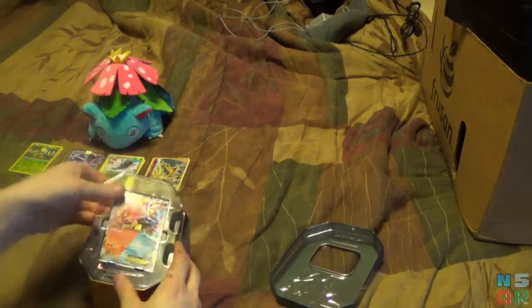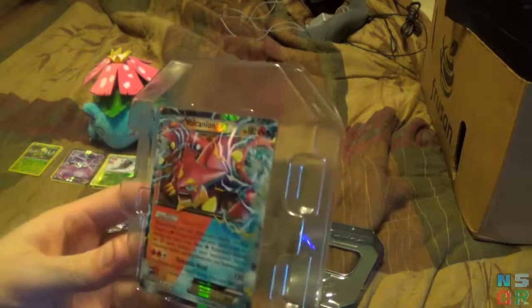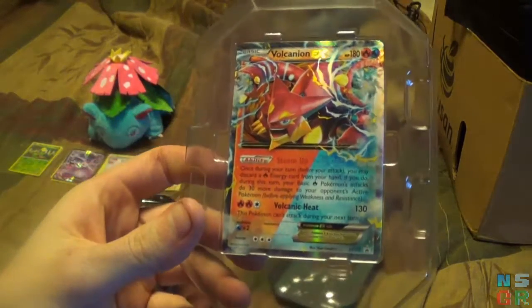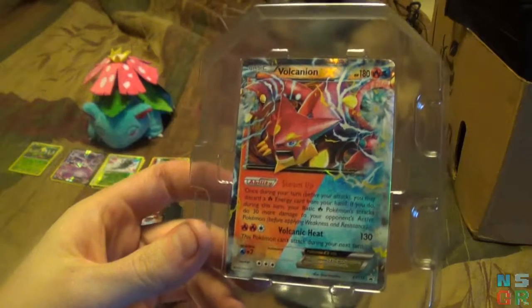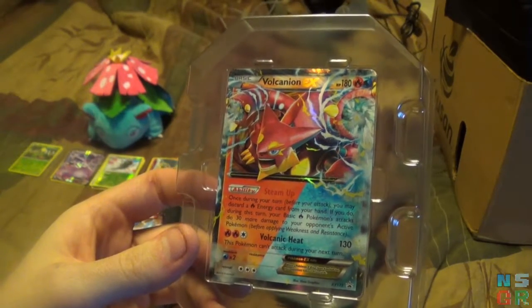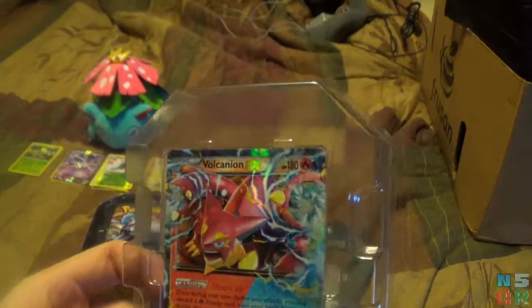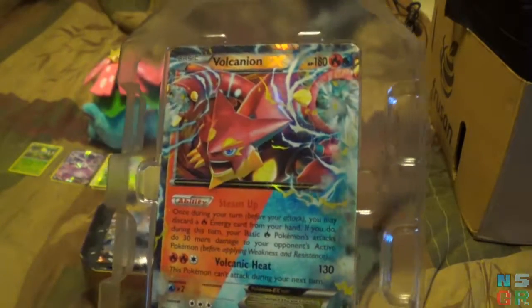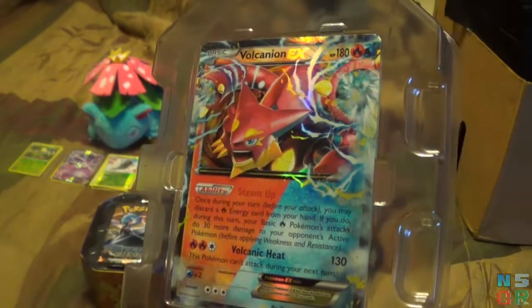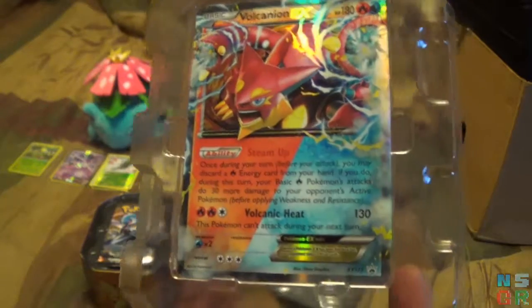Going to pull out the Volcanion EX. Very nice dual fire-water type there. I think this Volcanion might have been the first dual type like this — at least in the card game. Obviously they've been dual types since Gen 1, and I thought there were maybe another couple of dual types in the card game, but I can't remember.